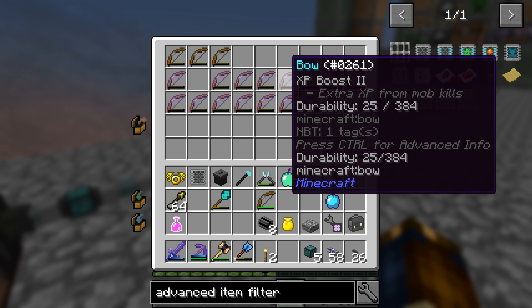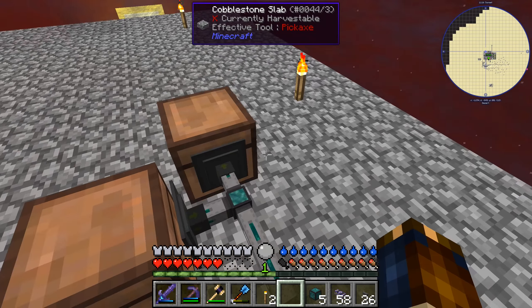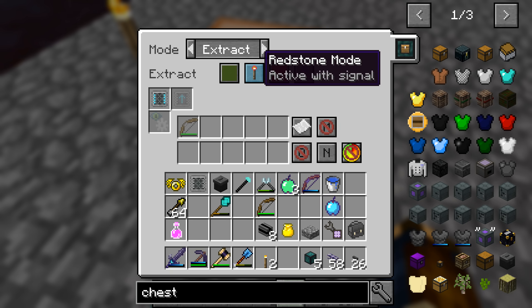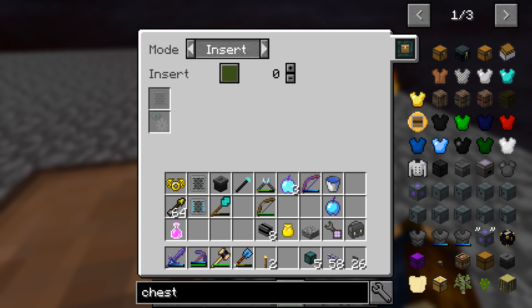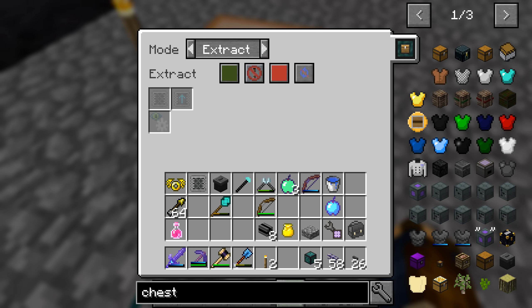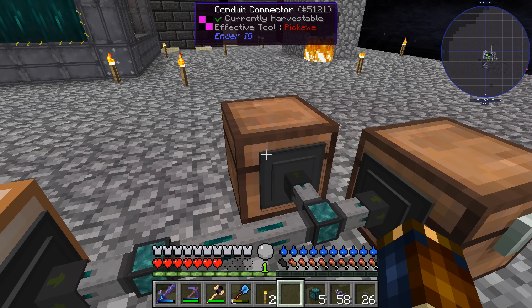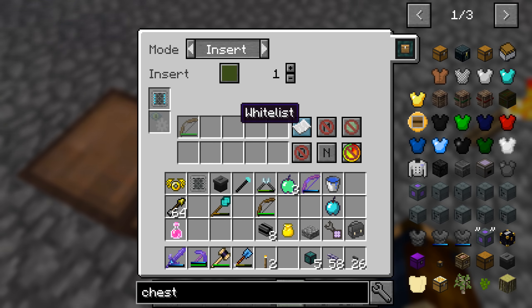We'll take the basic filter away and put the advanced item filter in. Options include: whitelist, or-dictionary disabled, match NBT data, ignore damage. That sounds pretty good. If I put this in - whitelist, match NBT... on second thought, hold on. Cannot be damaged, ignore damage, match NBT data, ignore metadata, and whitelist. So I guess I put that there.